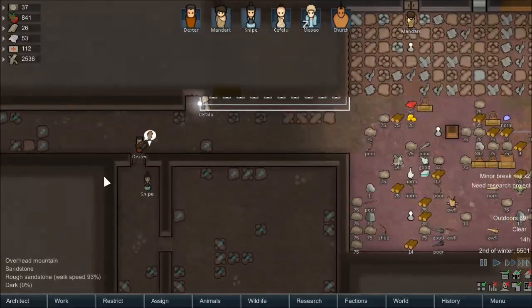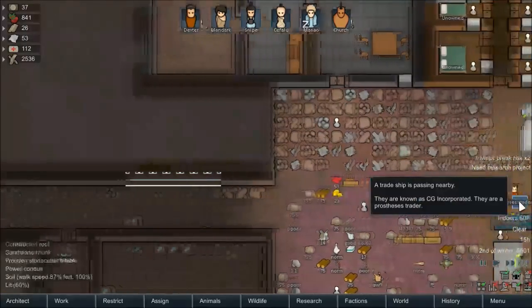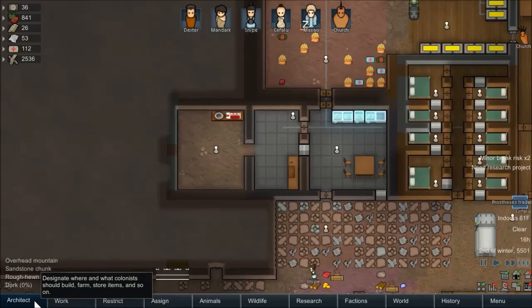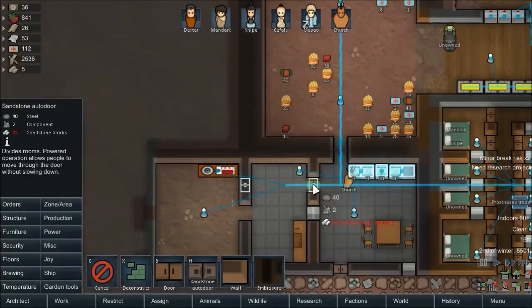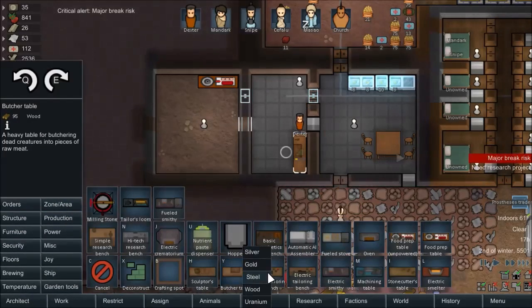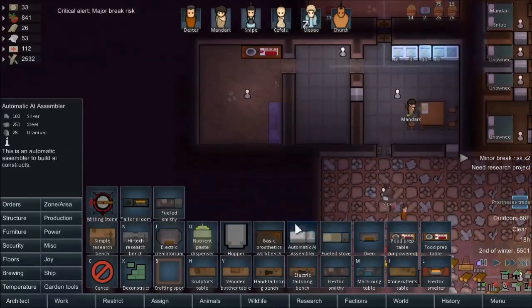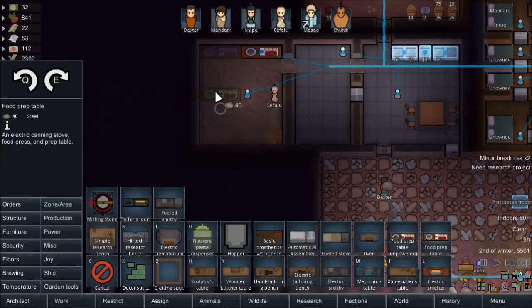As much as I'd like to finish the kitchen thing, this is also important over here. Prosthesis trader — we could trade with them, but it's probably not worth it. He's just gonna keep doing that thing. But now we can at least designate the sandstone blocks. Walls out of sandstone. We'll also deconstruct the butcher's table and move that into the further back room. We do have plenty of wood — yeah, loads of it. So we'll put that in there. Another food prep table, and then maybe one more, sort of like this.